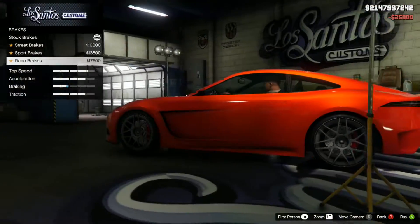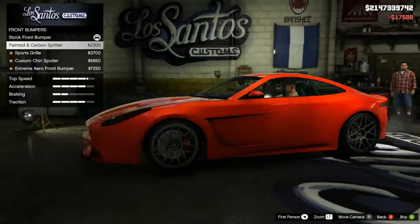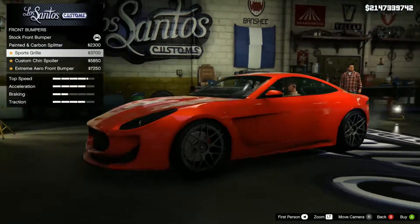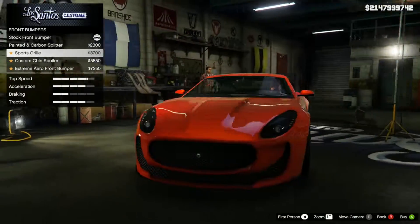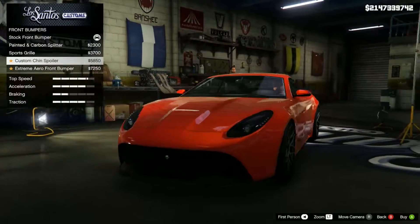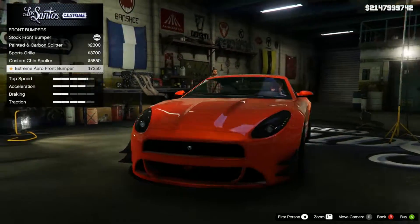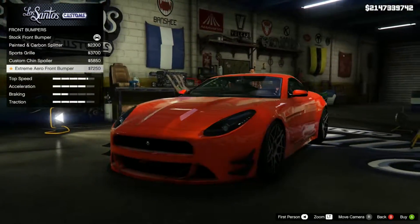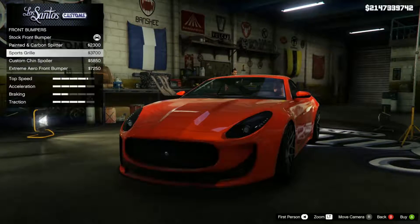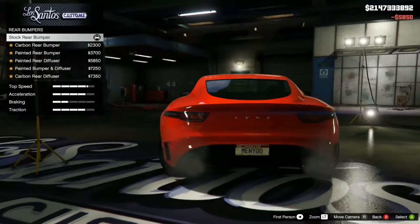Let's do the standard things. We've got front bumpers and rear bumpers. So we've got painted front and carbon splitter, sports grill which actually looks really good, custom chin spoiler which looks sporty — that looks really good actually, that looks awesome. I'm not a fan of the aero bumper — it just reminds me of that option in Forza where they don't really know how to modify a car so they just put an aero bumper on it. I'm torn between this and this — I'm going to go for the custom chin spoiler.